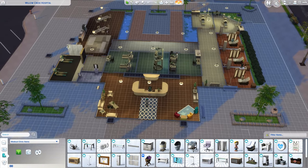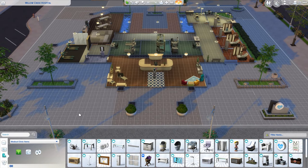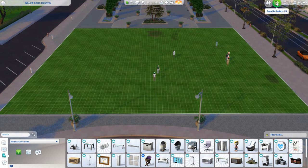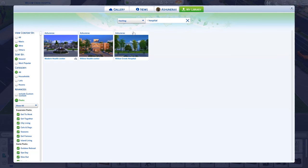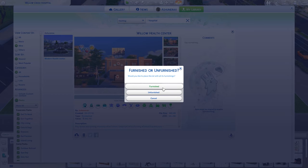If we want to use move objects, we can add that later on if we wish. We can now either bulldoze the lot or just go straight to the gallery if we already have a build done. I have already done a couple, so I can just pull up whichever one I've done.